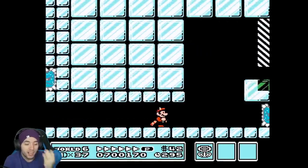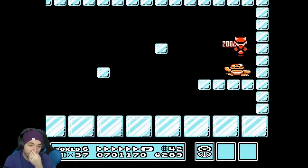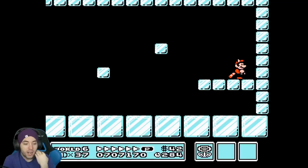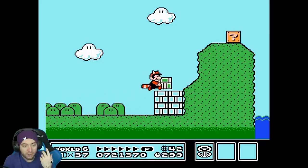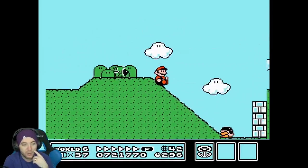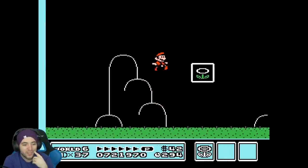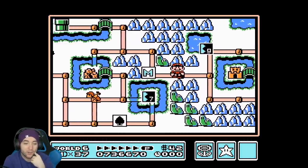This level just goes by nice and quick — it's a good chunk faster, a solid couple seconds. Every level we use a p-wing in is a level we have to skip or go over. The tail swipes to p-speed, and then the hill strats! The TAS is pressing jump every single frame that they land on the ground — the first frame — so they don't lose any speed and get to keep the speed the whole time. That's incredibly difficult for us.